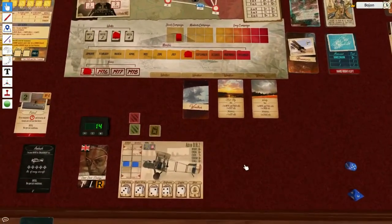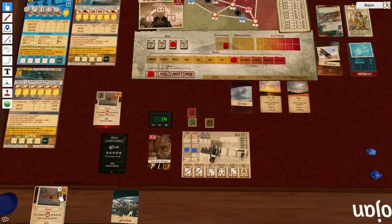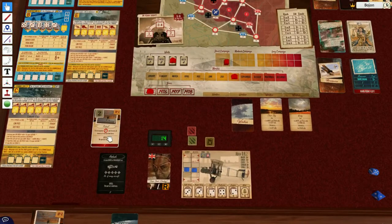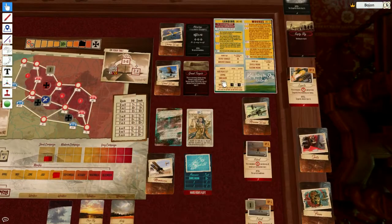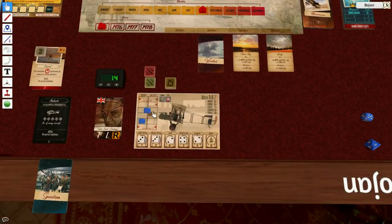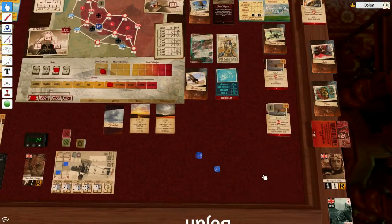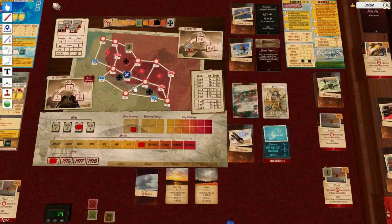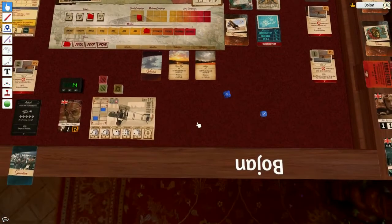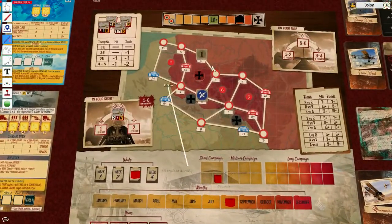I want to escape, but to be able to escape I first need to remove him from my tail. I'm going to do the split-S — that's minus one to altitude, plus one to speed. I need eight plus to succeed and I got 13, so that's successful. He will come into my sight. I'm thinking of escaping here because this is just too many enemies — if I miss him he's going to get on my tail again.